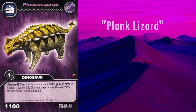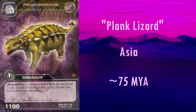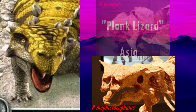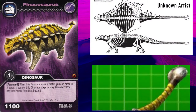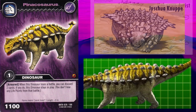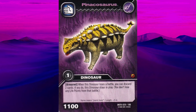First up, we have Pinacosaurus, meaning plank lizard. It lived in Asia around 75 million years ago. It's debated whether there were two species or just one, as there's some variation with the horns on the skull. If there are two, this appears to represent P. mephistocephalus rather than P. grangeri, which had considerably larger horns. A signature feature of this genus is its unusually small club; here it may be too large, but it does appear to be roughly the correct shape. The osteoderms also appear to be the wrong shape and in the wrong arrangement. They're known to have large triangular scoots on the sides of the torso and tail, and are thought to have had far more scoots over the back than just the two rows seen here. The torso should also be much broader and flatter, and the legs may also be too long. Overall, other than the head, it's not the best portrayal of Pinacosaurus.